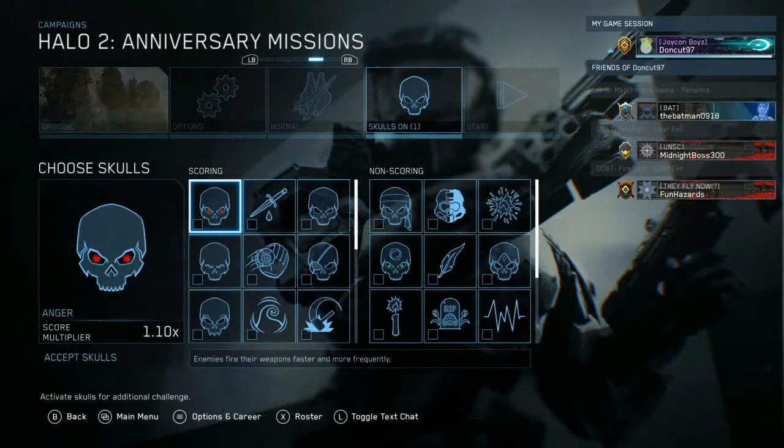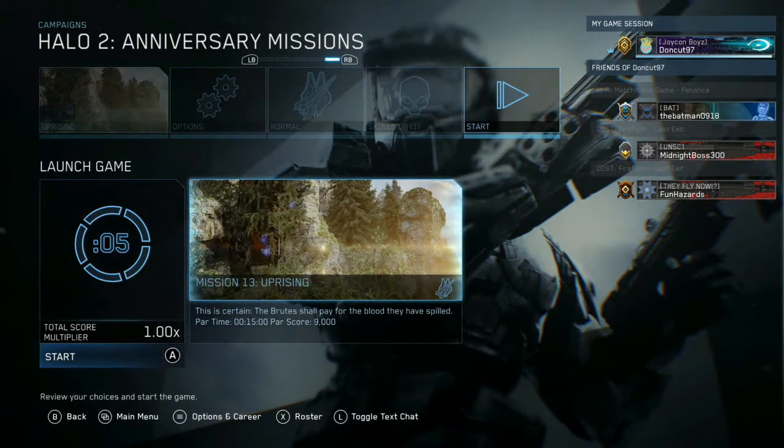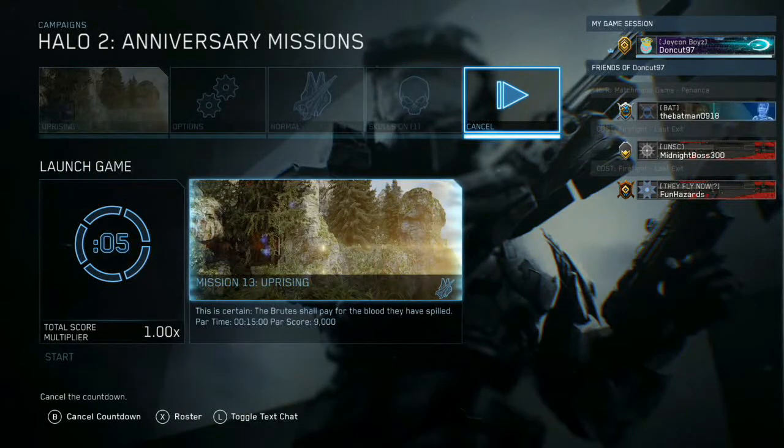I'm playing on normal difficulty here, and I have the Sputnik Skull enabled. Since we're going to be using a grenade jump that happens early on in the level, this will allow you to get out of the map and walk to the cutscene's target zone, where the cutscene will play.